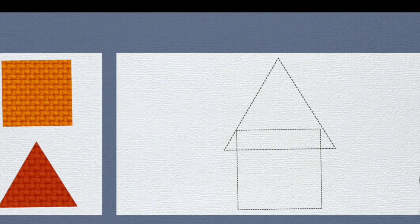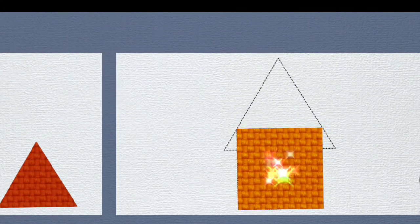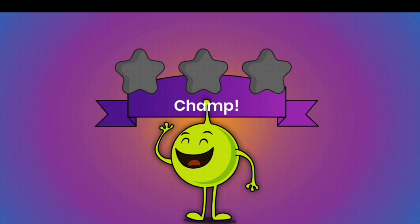Built the object using the given shapes. Triangle! Excellent! Built the object using the given shapes. Crescent! Star! Star! You are a champ!